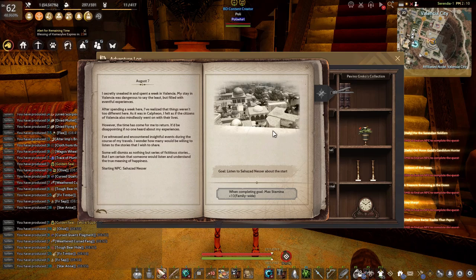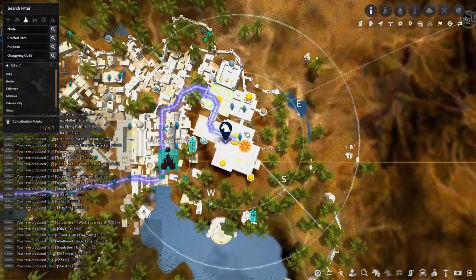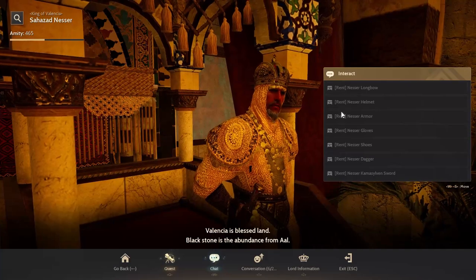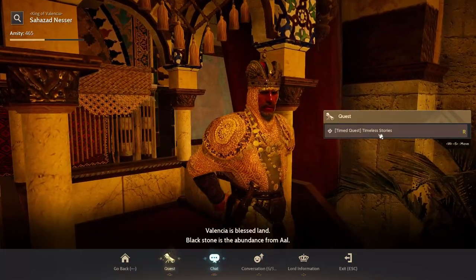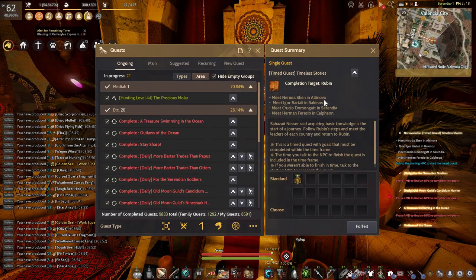The last chapter is chapter 4. Go to Valencia City and talk to Zahazad Nether, the king of Valencia, located in Valencia City. This NPC is also used to rent gear if you have finished Valencia 1. Take the time quest called Timeless Story. You need to visit four regions: Altinova City in Media, Velia in Balenos, Heidel in Serendia, and Calpheon City in Calpheon.